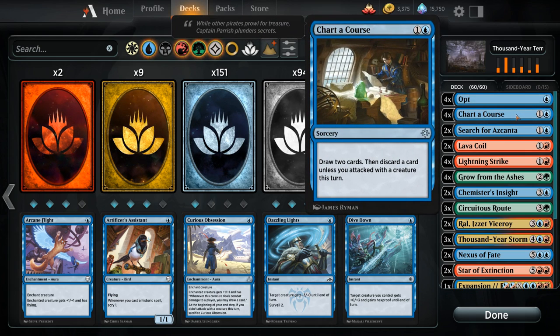We also have four copies of Chart a Course — two mana to draw two and then discard a card. We don't have any creatures that will be attacking, so the other part of the card isn't too relevant, but just being able to draw two and discard is perfectly fine. It helps us sculpt our hand early, and in the late game it's another cheap enabler for Thousand Year Storm. There are plenty of cards in the late game we won't need, like additional ramp spells or lands when we already have enough mana.